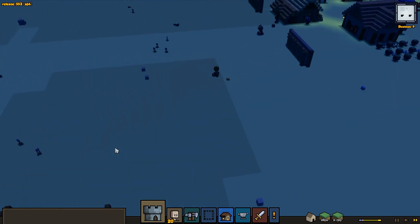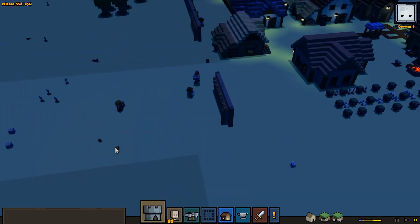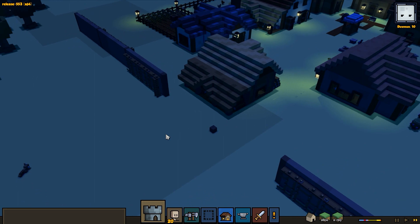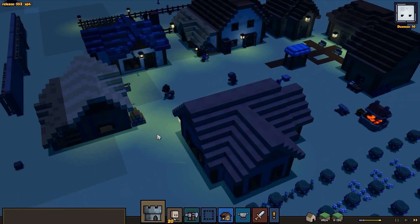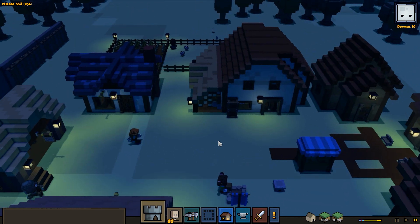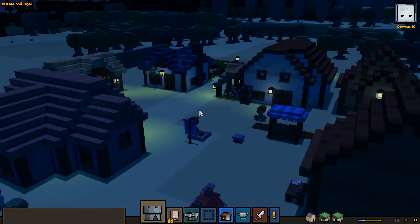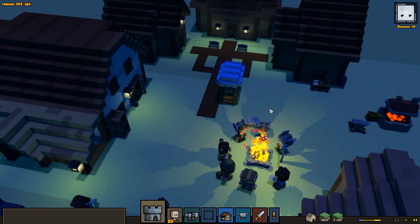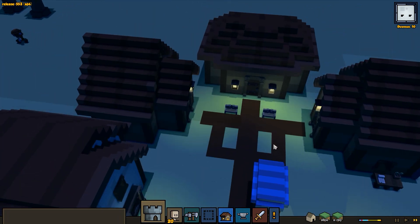There's a bronze ingot on the ground which we can pick up though. I do like the looks of our village — the layout was starting to be really good. Not a fan of the road that we're building.